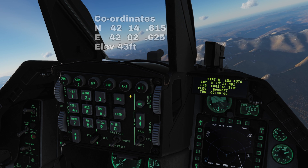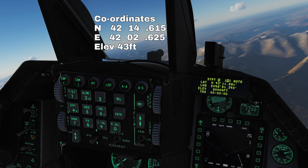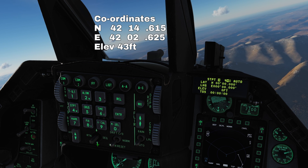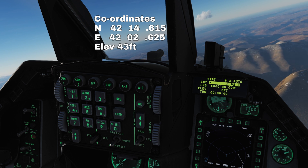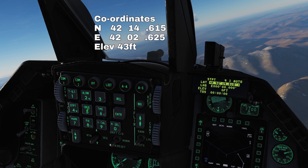We'll write down our coordinates and elevation, and then we'll enter them into the computer. We'll cycle to an empty steer point, press the DCS switch down to lat, and enter our latitude. Press 2 for north, then enter the digits: 4, 2, 1, 4, 6, 1, 5, and press enter.